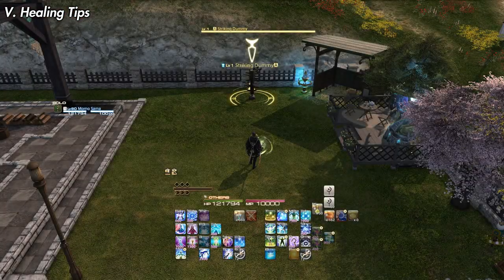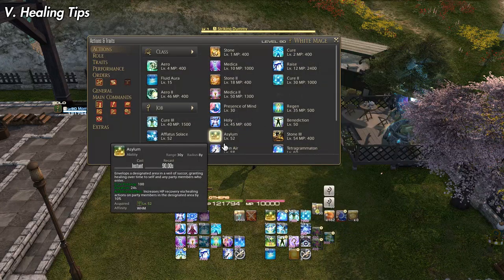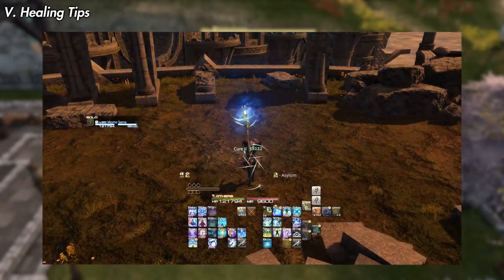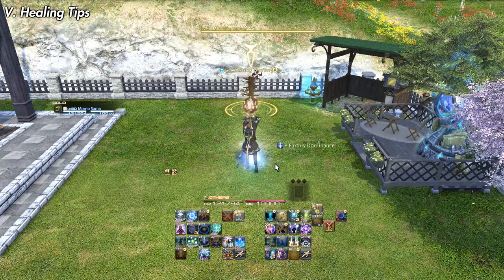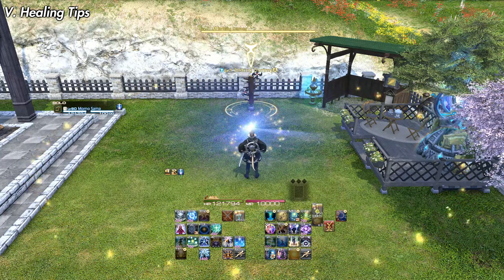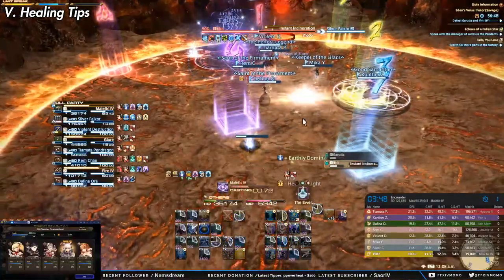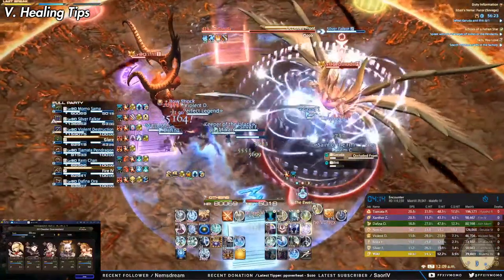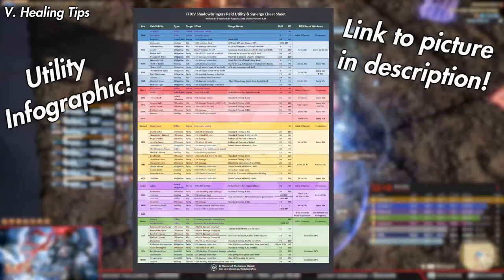It's very important that you learn what your abilities do and how they interact with your own toolkit and other jobs. When playing White Mage, you have the ability Asylum, which at level 78 increases healing received by 10% for players inside it — boosting your own skills like Tetragrammaton, Assize, and Medica 2, but also healing from other jobs like Constellation from Scholar, Earthly Star from Astrologian, or Equilibrium from Warrior. Speaking of Earthly Star, it has an initial potency of 540, but after 10 seconds it increases to 720 — so you always want to prepare a Star at least 10 seconds in advance. It's also worth studying what actions certain jobs bring that may change the way you play.